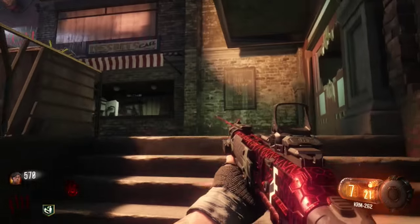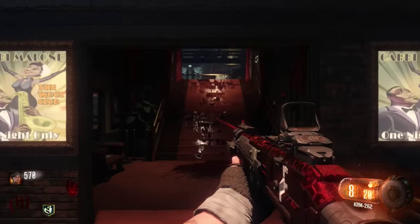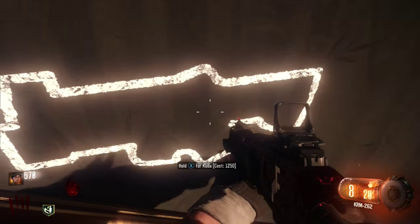You can go up the stairs just before the Vesper, go past the perk machines. Up the stairs here on your right is going to be another Coda for 1250 points.